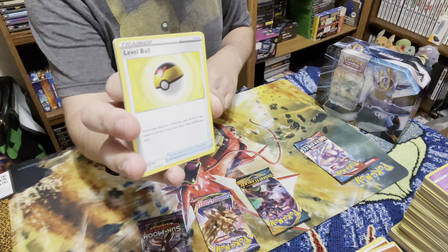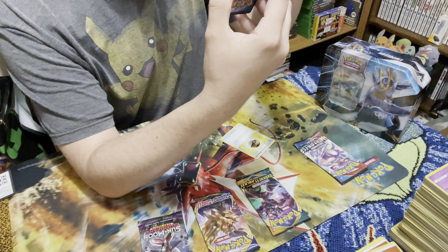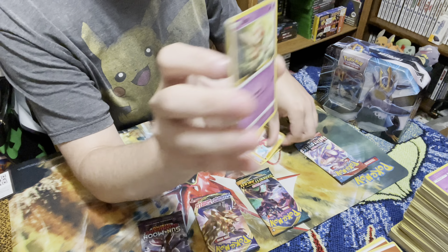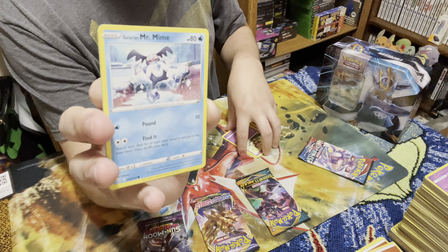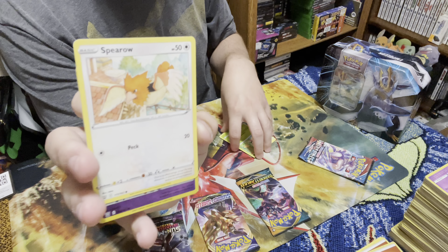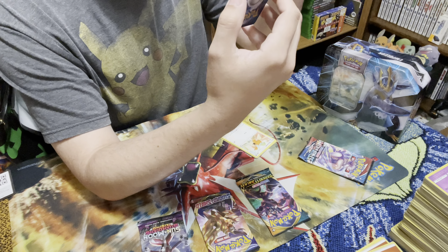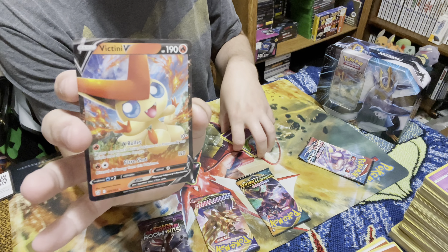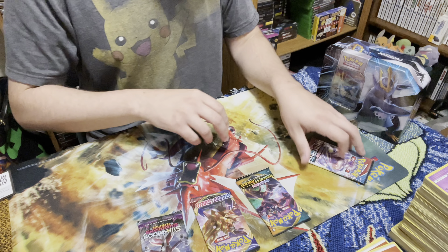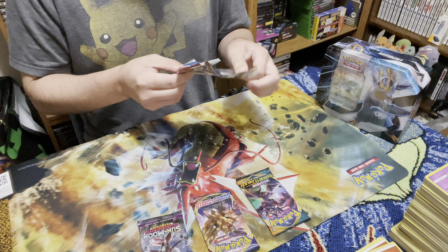We got Level Ball, Snubbull, Gliscor, Mienfoo, Ball Guy, Galarian Mr. Mime - if you've seen any of my videos on Battle Styles you've seen all these commons and uncommons - and we've got Chimecho, a reverse holo, and we have Victini V. I believe I have that one already, nice V card, but I believe I have it. All right, pack number two Battle Styles, what will we get?